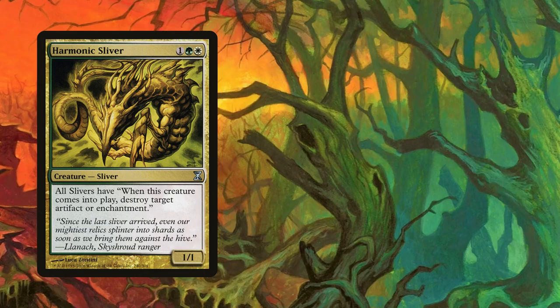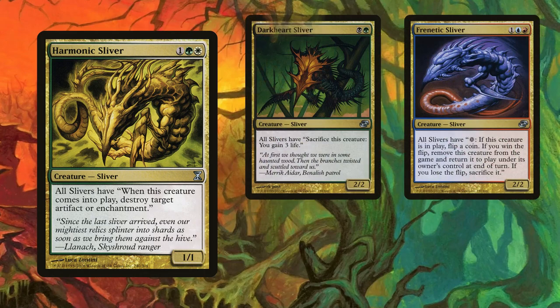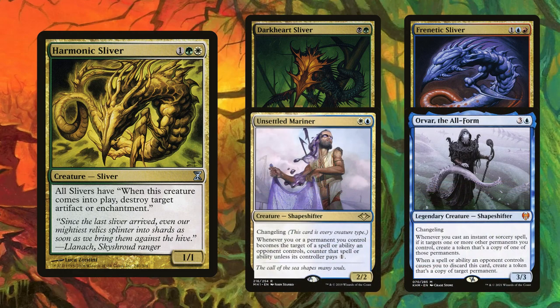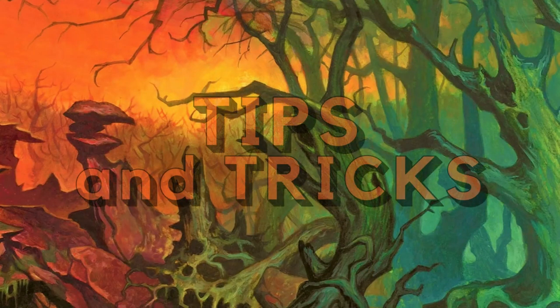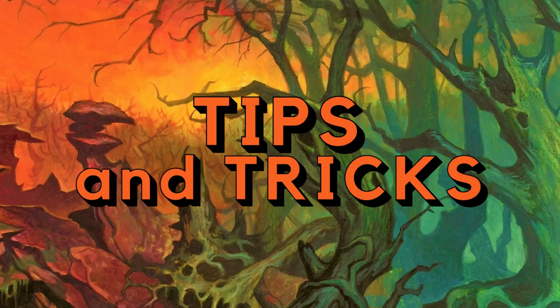Other slivers at the top of my sideboard consideration list are Frenetic and Darkheart, as well as the honorary slivers Unsettled Mariner and Orvar. Each has a place in the sideboard and all have unique interactions with many of the slivers in the mainboard — which is the very reason I've stuck with Modern Slivers for so long.